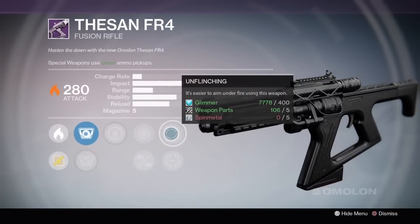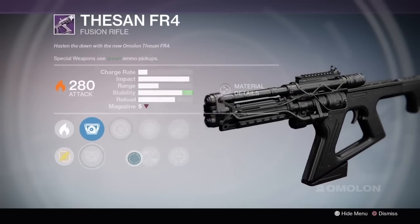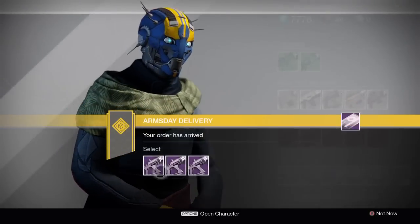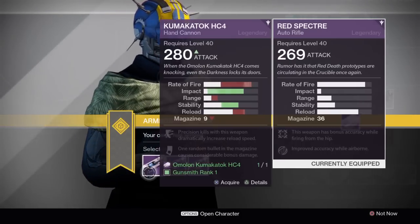Since you can just pick up the Hot Swap Braced Frame Rangefinder roll from Future War Cult with the right scope and everything, always use your Thessan package on an accelerated coils roll.